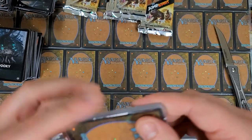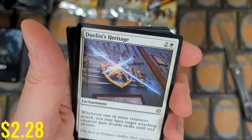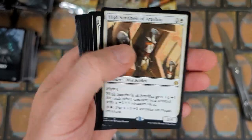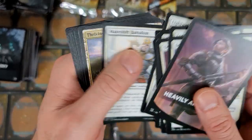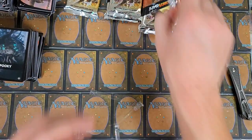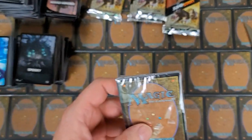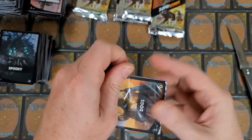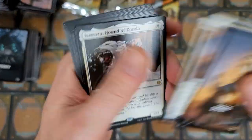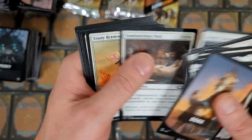Elf — is it an Elf? It's heavily armored. Duelist's Heritage — I've not seen that one yet, pretty cool. High Sentinels of Arashin — okay. And then we can skip through this, get to the goods — and the Planes, the boring old Planes. That's my least favorite one now because I've seen it so many times — it's kind of blasé, like watching the same movie a hundred times. Dogs again — which poodle will we pull? Pack Leader always.